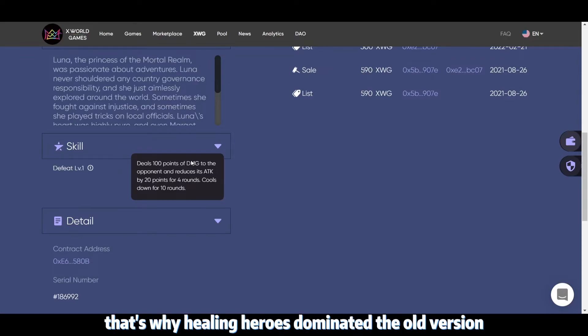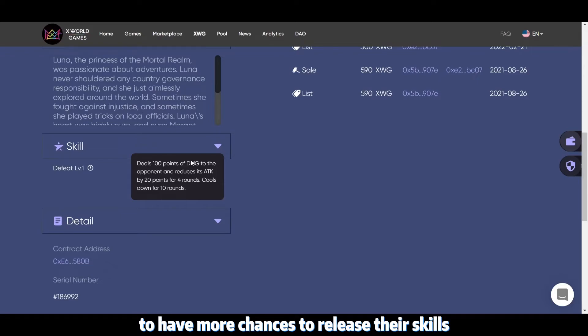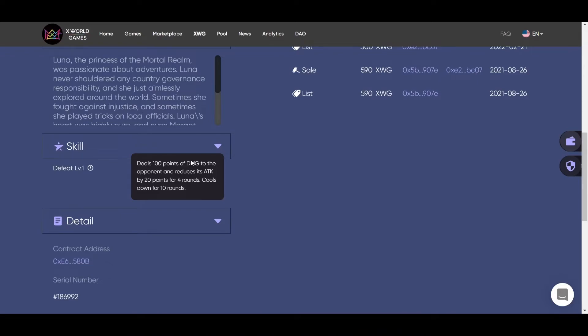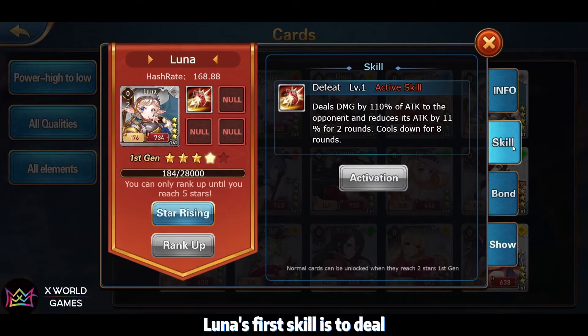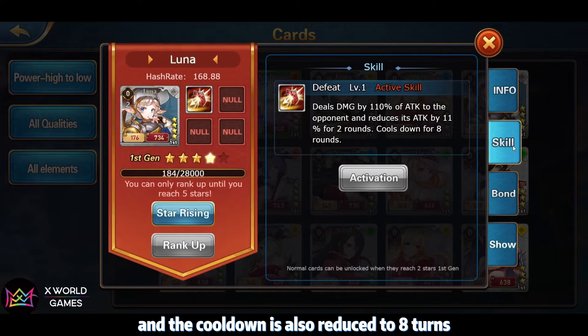That's why healing heroes dominated the old vision — all attack cards needed their cooperation to have a better chance of releasing their skills. Now, Luna's first skill deals 110% extra attack to the enemy and reduces the opponent's damage by 11% for 2 turns, and the cooldown is also reduced to 8 turns.